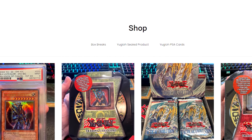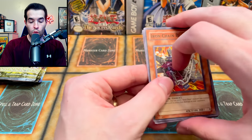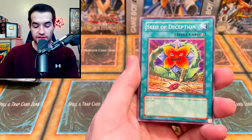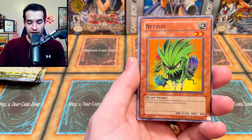All of these were purchased on Ruxin34.com, so you guys can go check those out. We do have a lot of Tactical Evolution available right now if you guys want some of those. Here we go, we have an Iron Chain Blaster. Let's see if we can get that Ghost Rare Black Rose — I've never pulled that, that would be insane. We got a Nettles.